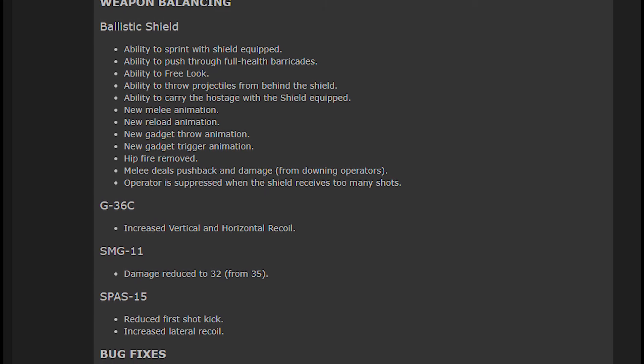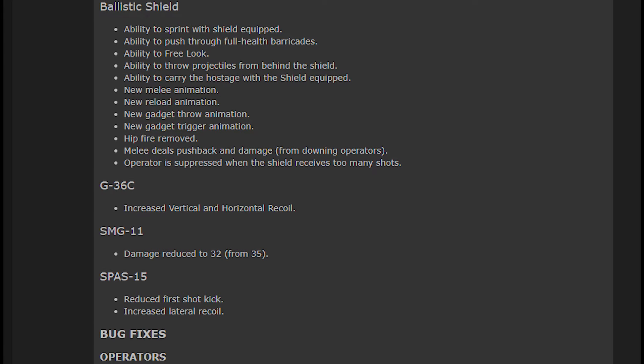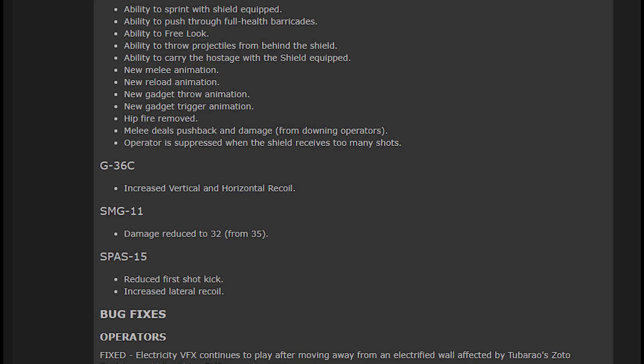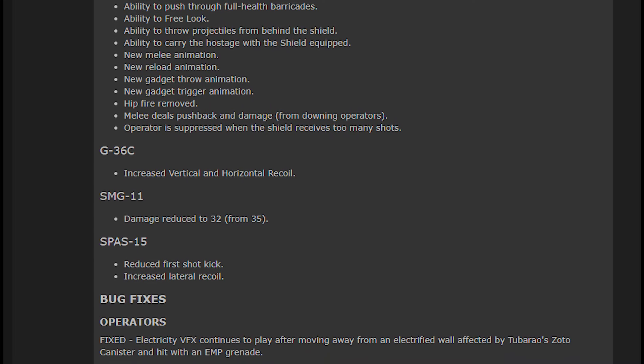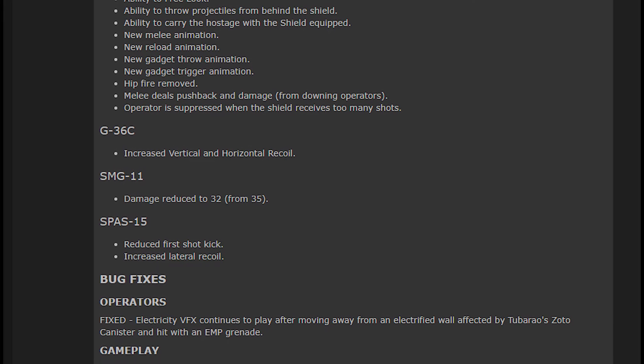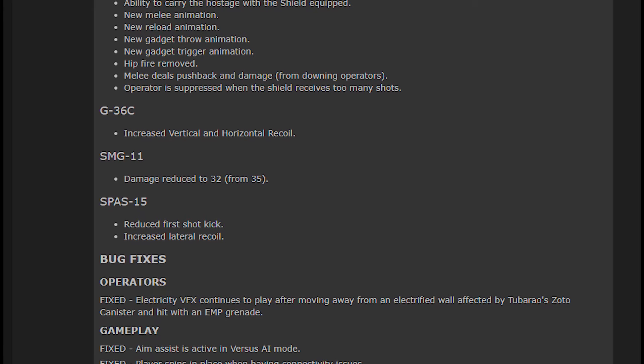They've also added a new suppression effect. When the shield is taking damage, you get suppressed, which means you cannot sprint when you're taking fire from a fully automatic gun or a shotgun. Pistols won't have enough suppression power for that, and most likely DMRs as well. This is all fully tested on the Core Rush channel, so you can go see how it all works there.